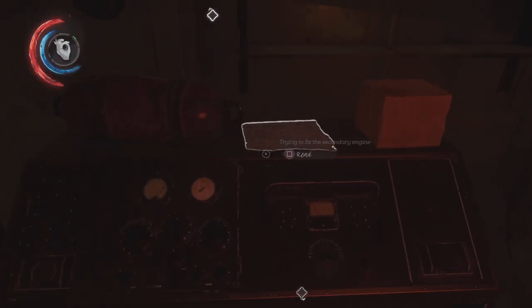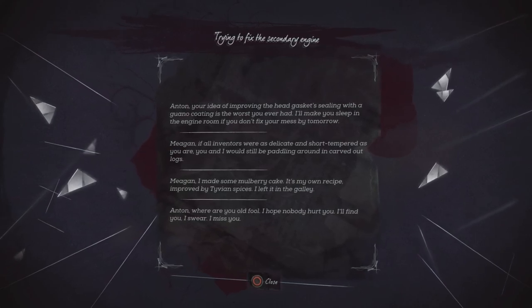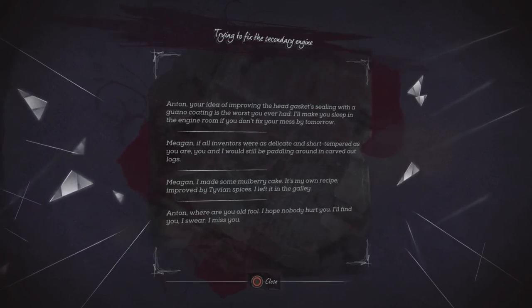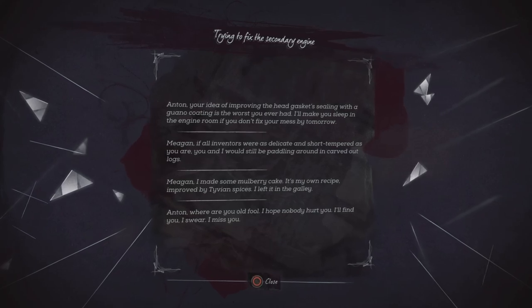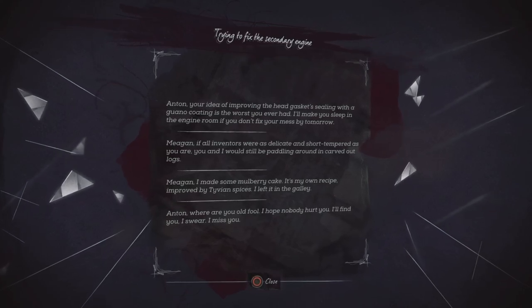I'm just exploring this whole ship. Anton, your idea of improving the head gasket ceiling with a guano coating is the worst you ever had — I'll make you sleep in the engine room if you don't fix your mess by tomorrow. Megan, if all inventors were as delicate and short-tempered as you are, we'd still be paddling around in carved-out logs. Megan, I made some mulberry cake — it's my own recipe improved by Tyvian spices, I left it in the galley. Anton, where are you, old fool? I hope nobody hurts you — I'll find you, I swear. I miss you.